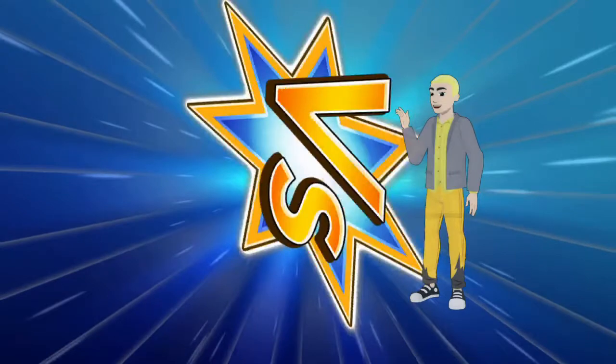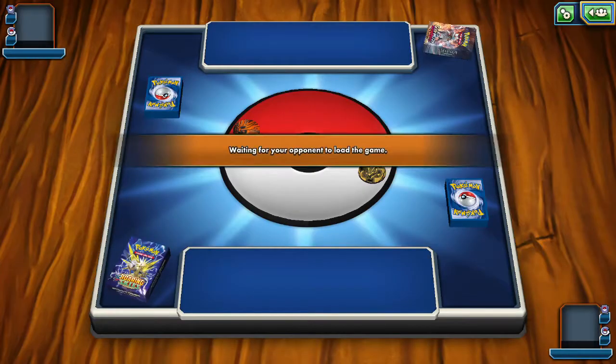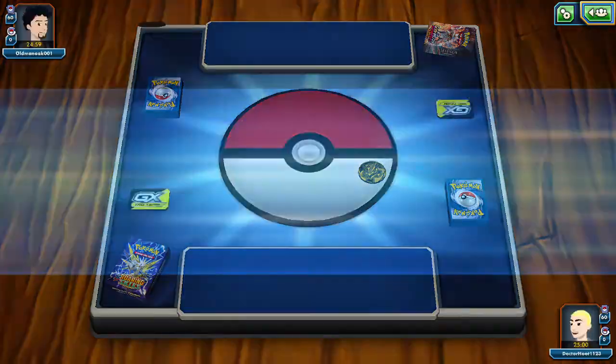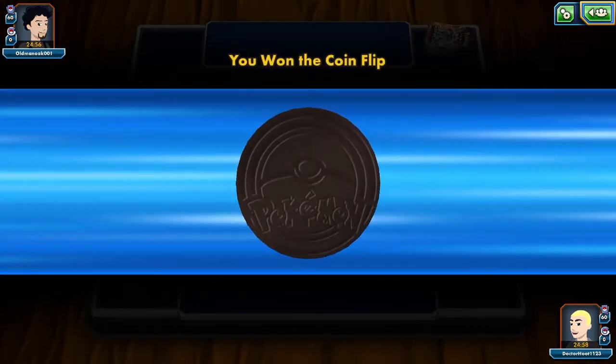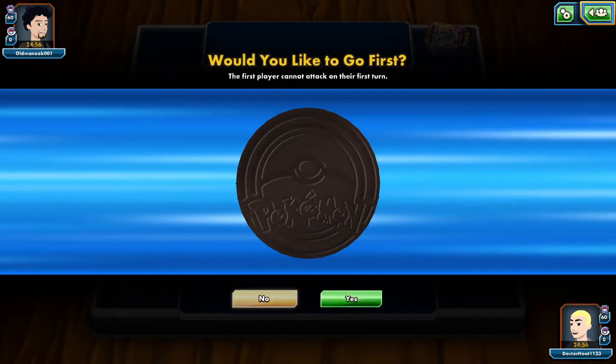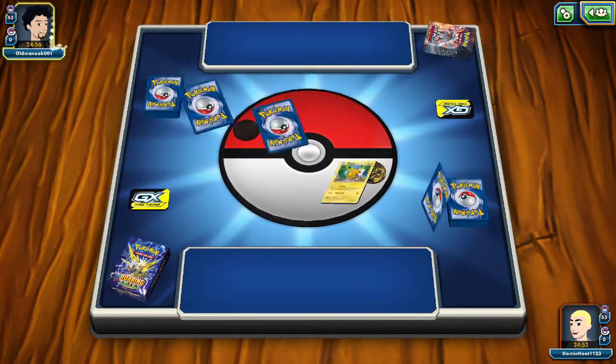Feeling fine like a Meowth. Old Man Oak — 001. He didn't look too old with that black hair. We won the coin flip; we don't want to go first. He's got a Steel-fun deck with another Stormrider deck.